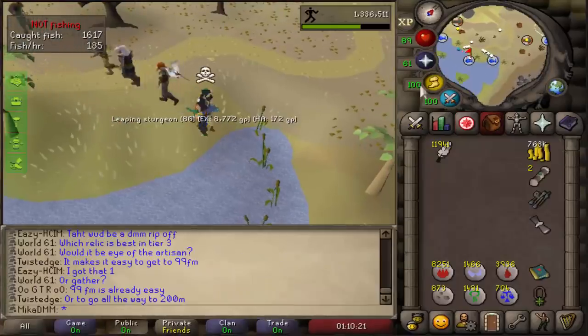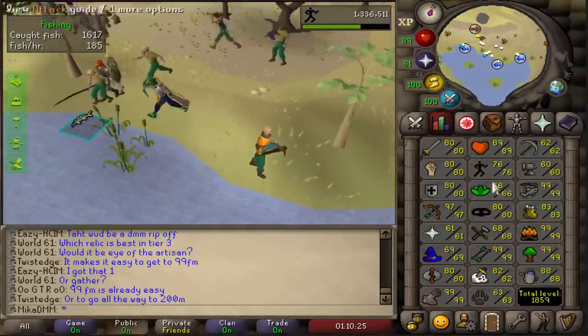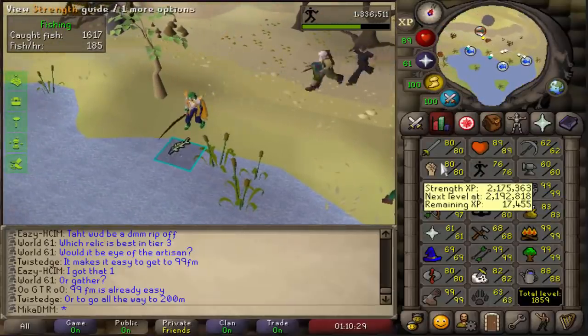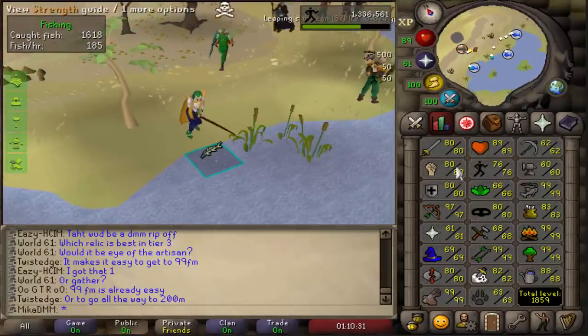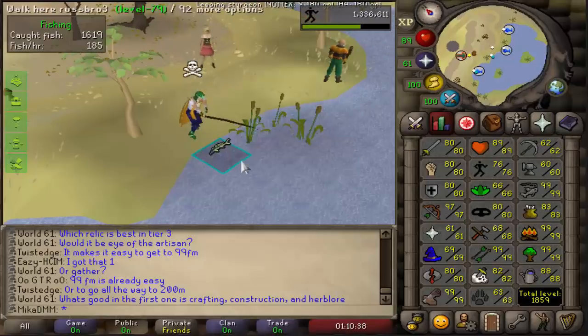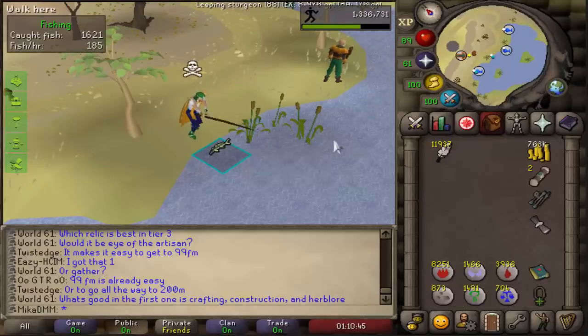76 Agility on our main account. I decided to train this while I need to AFK because I still want to get all the way up to 80 Agility, and the extra Strength XP doesn't really bother me since I'm not 99 yet. I'm already 99 Fishing, but I much prefer training Agility this way rather than jumping across the pillars in the Wintertodt area. I do plan on getting at least 100 million Firemaking XP in the near future.